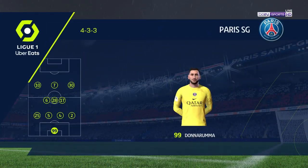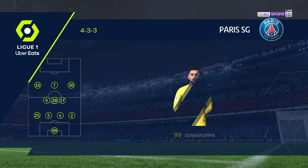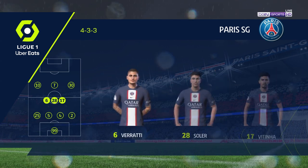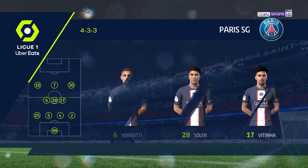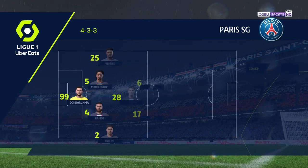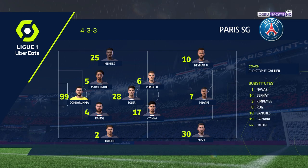Here is the initial eleven for Paris Saint-Germain. Gianluigi Donnarumma begins in goal, Sergio Ramos plays alongside Marquinhos in central defence, and the main threat in attack today should be Kylian Mbappe. Here's how it looks for Nice.